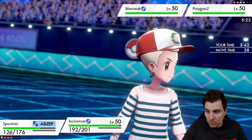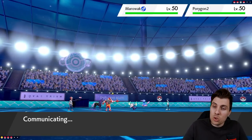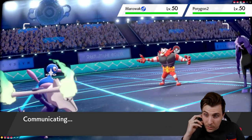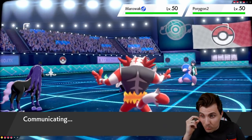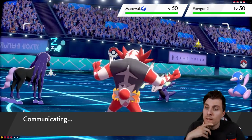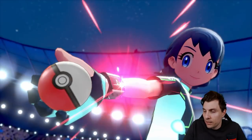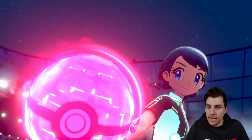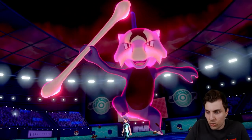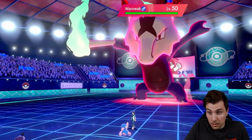Now we need to get rid of Marowak very very quickly or things will get out of hand. A Parting Shot onto it might be worth going for, because we could then get Kartana in to set up a Substitute, or get Glastrier in. Spectrier going to sleep is not ideal. Marowak has gone for the big Dynamax - they've probably gone after Incineroar like I said. Max Quake and then Shadow Ball into Spectrier.